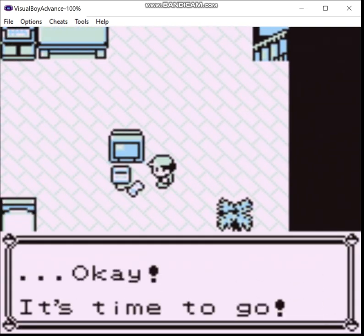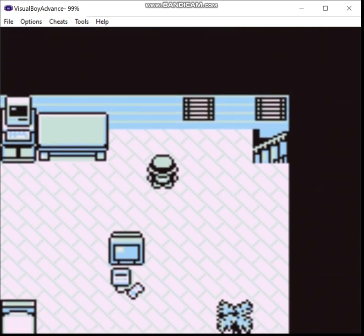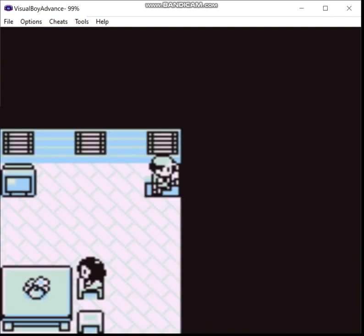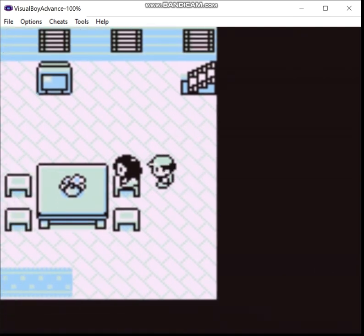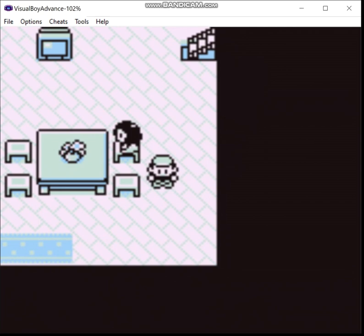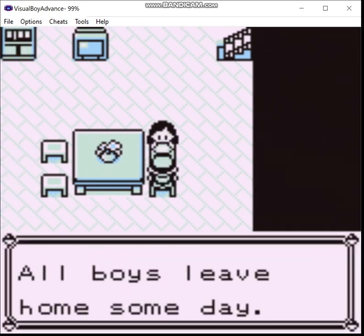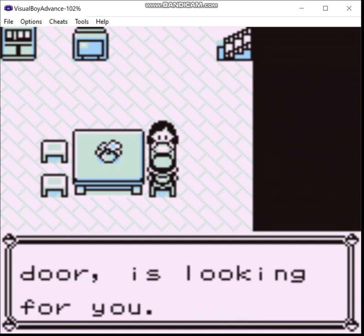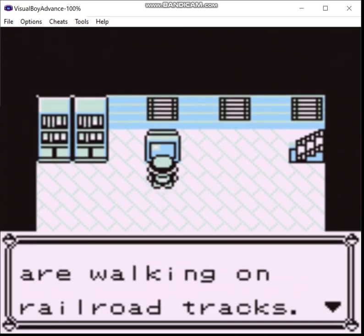Also, yeah, this is a Super Nintendo on screen, which at the time development on this began was the newest Nintendo console. Generation 1 technically began development in the very early 90s, so while it took something like five or six years to make — by which time the Nintendo 64 was out — when they started making it, the Super Nintendo was still the newest console. And of course on the TV you have Stand By Me playing.